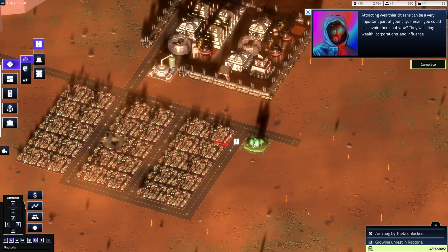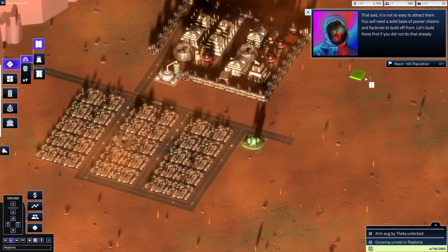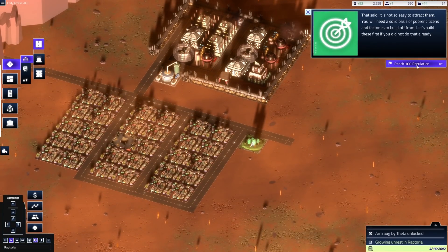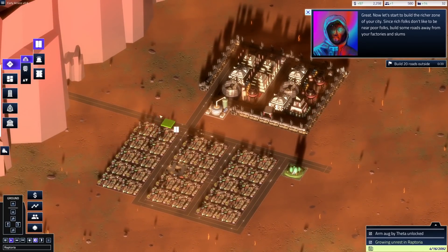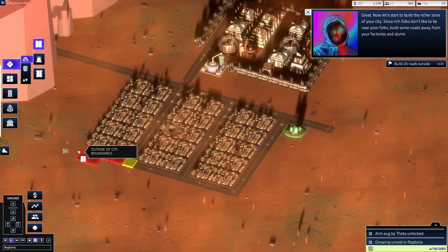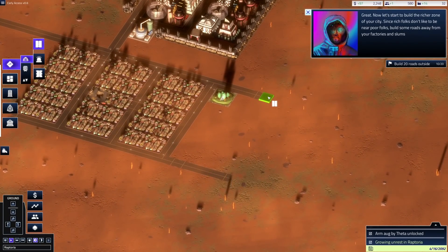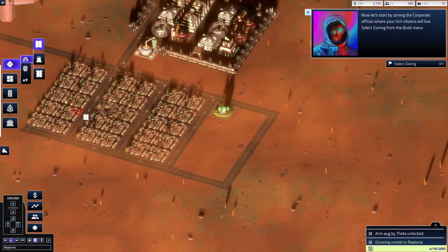Attracting wealthier citizens can be a very important part of your city. You could also avoid them, but they bring wealth, corporations, and influence. It's not easy to attract them — you'll need a solid basis of poorer citizens and factories to build off from. The prerequisites are: reach a population of 100 — done; build 15 factories — good to go; build 20 roads outside. He's going real fast because we've already done some of these prerequisites. Let's build a nice little square here.